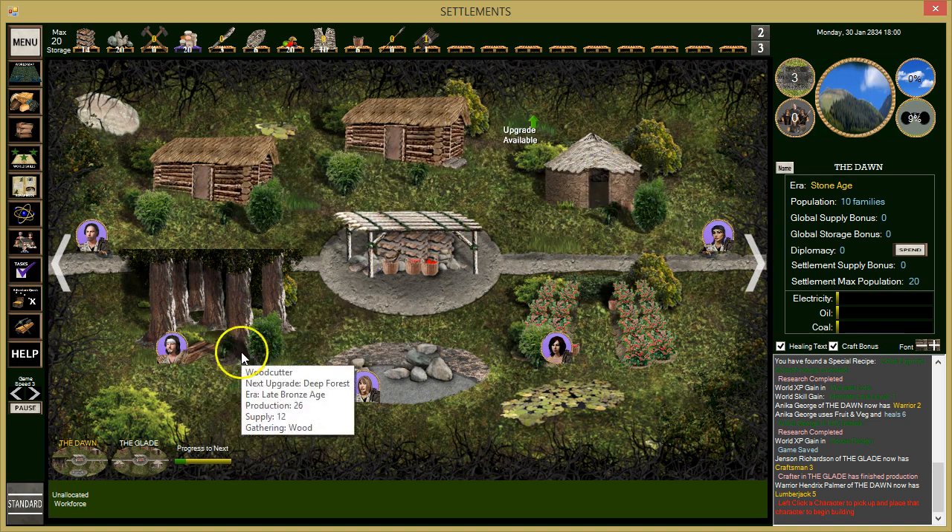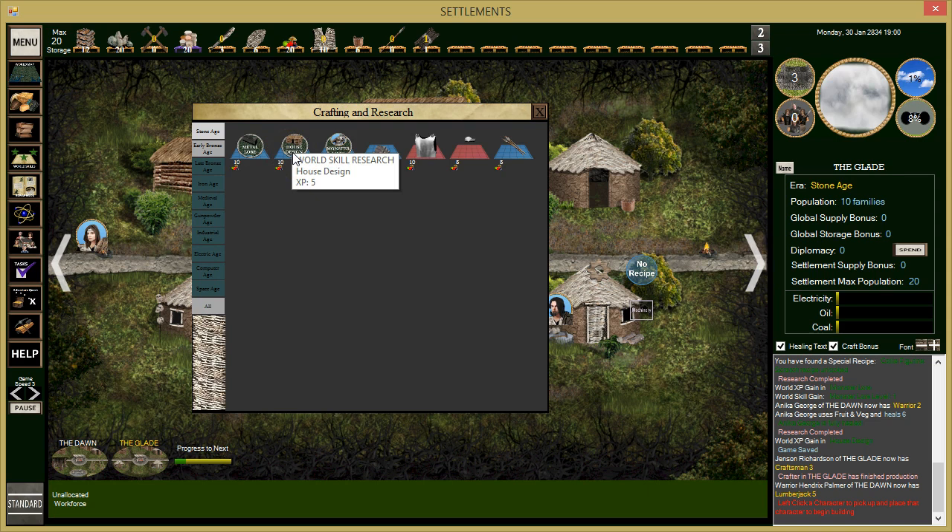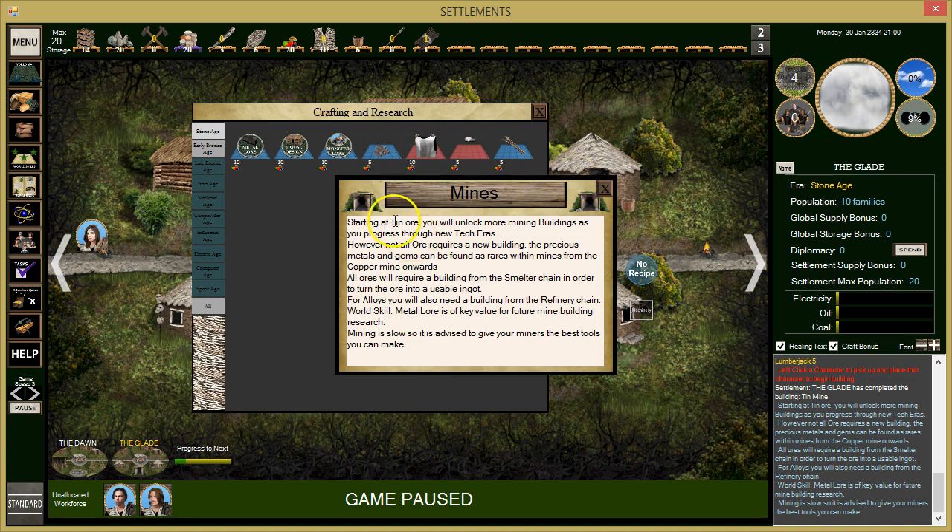We upgraded our houses and could fit another building. We need more research for the next house tier. The game notes on the smelter: starting with tin ore you unlock more mining buildings as you progress through new eras. Precious metals and gems can be found as rares in mines from the copper mine onwards. All ores require a smelter chain building to turn ore into usable ingots. For alloys you also need a refinery building — that's bronze from copper and tin.